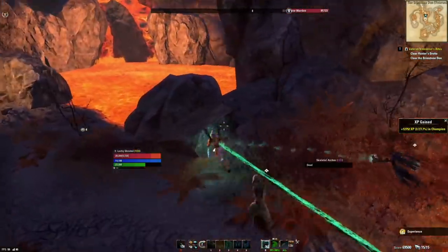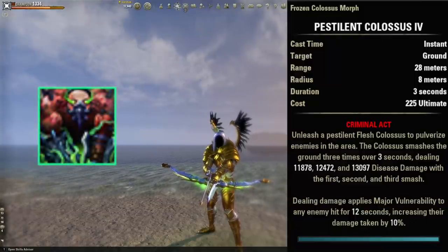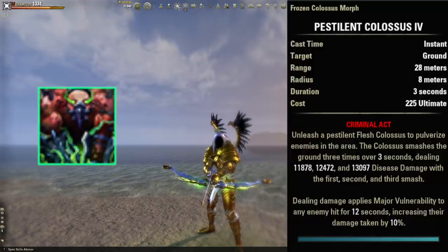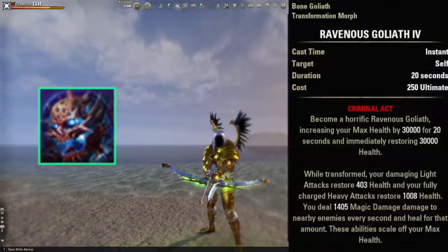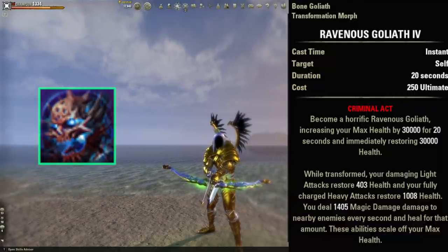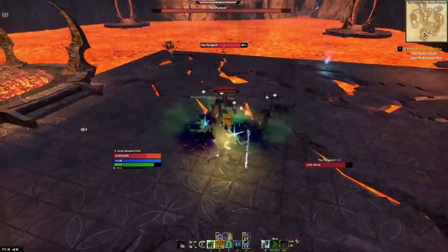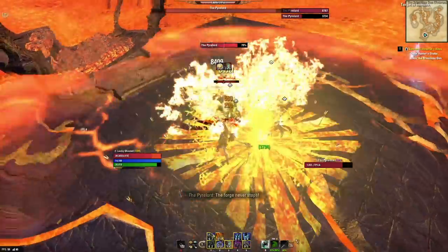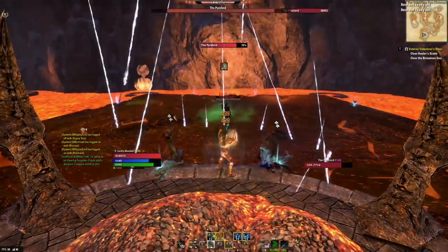For the back bar ultimate you have a couple of options. You can slot Pestilent Colossus as a bar buffer for the execute passive. Alternatively, you can put Ravenous Goliath back here — anytime you're doing something extremely dangerous you pop it, becoming essentially unkillable for 20 seconds. It gives you 30,000 extra health, a ton of life regen, and basically makes you impossible to kill. It's a really fun skill, and that's one of the themes for necromancer — they have so many cool abilities making them one of my favorite classes.